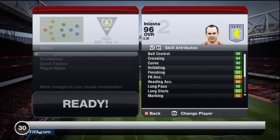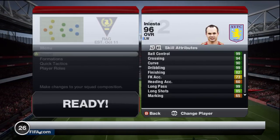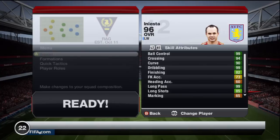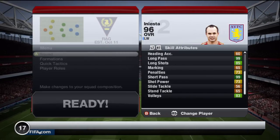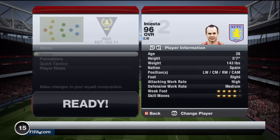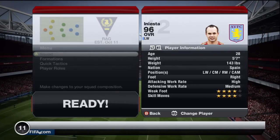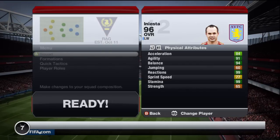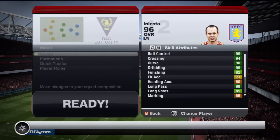So these are the in-game stats, guys. If you want to have a detailed look, just pause the video. The standout stats are all his passing and crossing stats, because he's kind of a playmaker — he likes to string the balls over to defenders. He's got great dribbling, and with the 4-star skill and 4-star weak foot, he can go around players extremely easily.